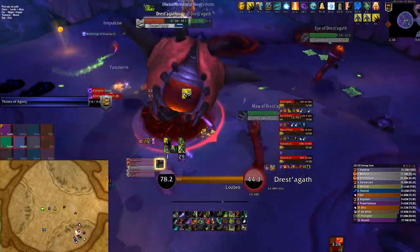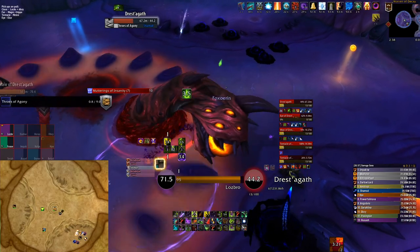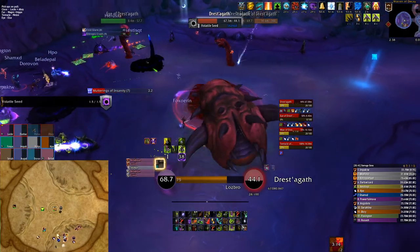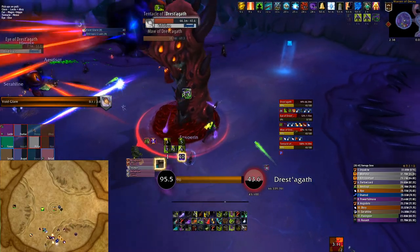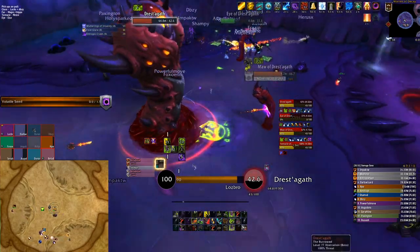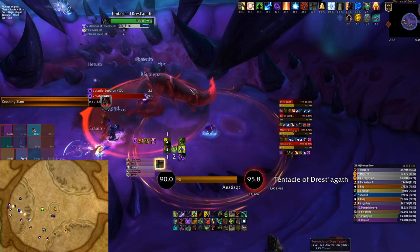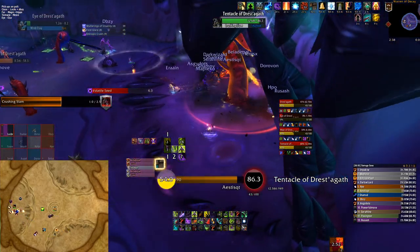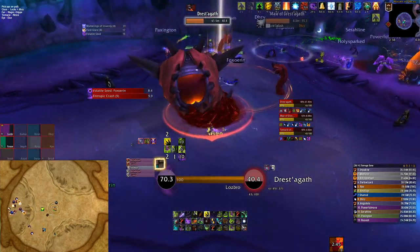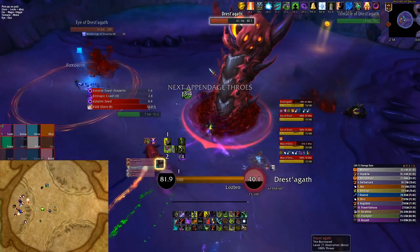As soon as those two die, the boss will trigger its next Throws of Agony, and the whole raid needs to rotate into the tentacle and use some sort of healing cooldown and personals to live through that Throws while DPSing down the tentacle. At this point you really can't afford any downtime — just waiting around for Throws to be over before moving in and killing the tentacle. After the tentacle dies, rotate clockwise again and kill the eye followed by the tentacle all the way in the back of the room. With that tentacle, there's a specific timing you want to hit — kill it before it gets its next AoE slam, because if you get hit by that you're most likely going to lose a lot of DPS and fall slightly behind.